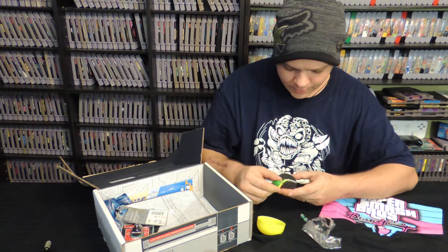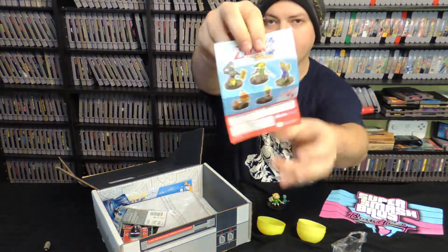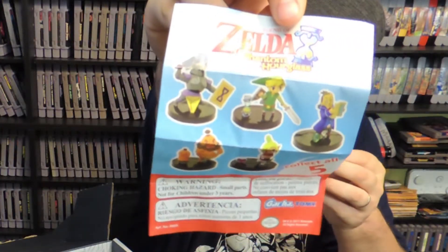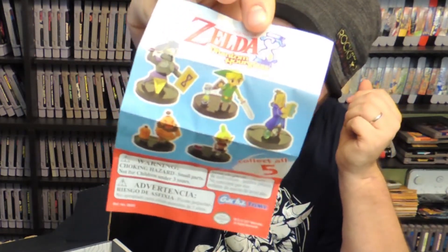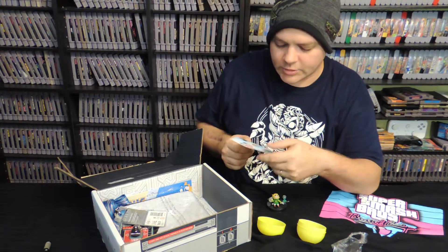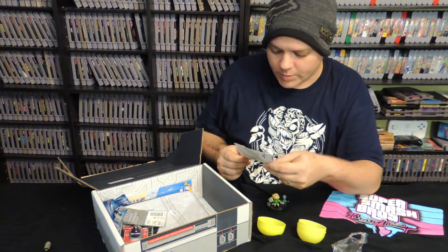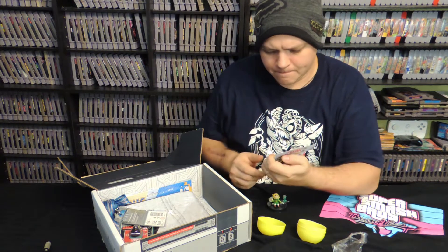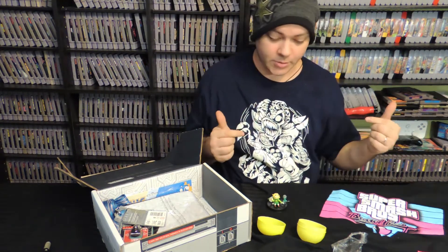How does he stand on here? Collect all five — so it looks like we could have got any of these other figures. I'm actually kind of glad I got Link. You can get the princess and she's got a little heart container, which is kind of cool too, but I think Link is probably the best one. I can't figure out how to assemble this thing though.